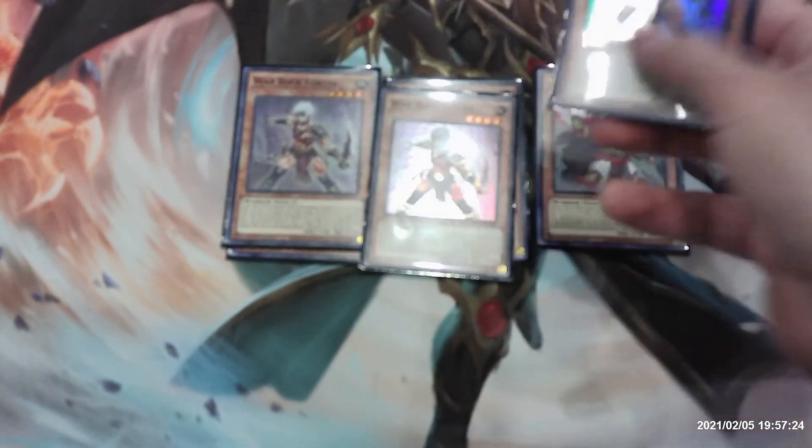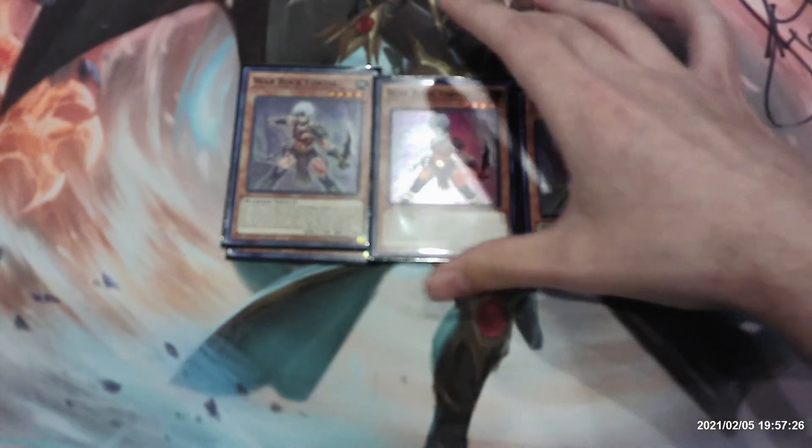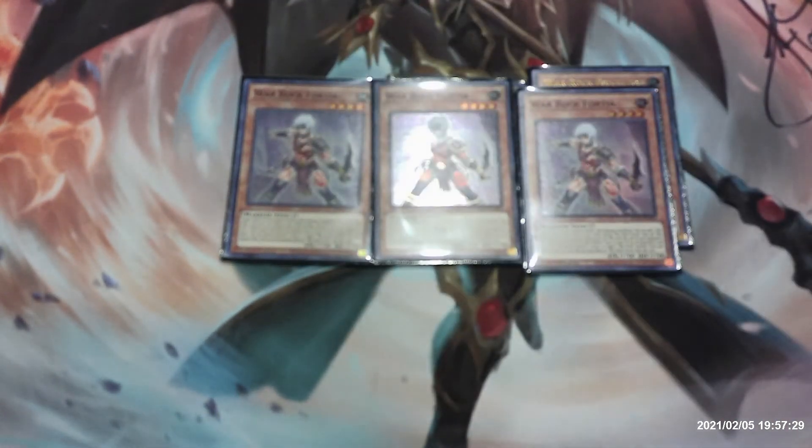Next up we have three copies of War Rock Fortia. If your Earth Warrior monster battles, after damage calculation, you can add one War Rock card — not just a monster — from your deck to your hand, except War Rock Fortia. All War Rock monsters you control gain 200 attack until the end of your opponent's turn. If this card is sent from your monster zone to the graveyard by an opponent's card effect, you can special summon one level five or higher War Rock monster from your hand or deck. Each effect is once per turn.